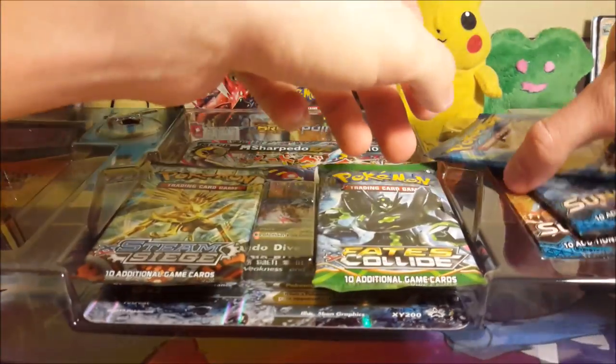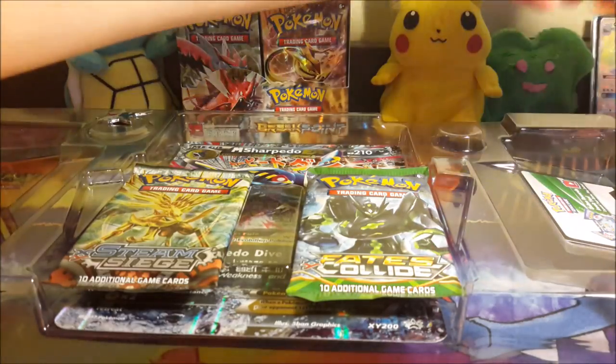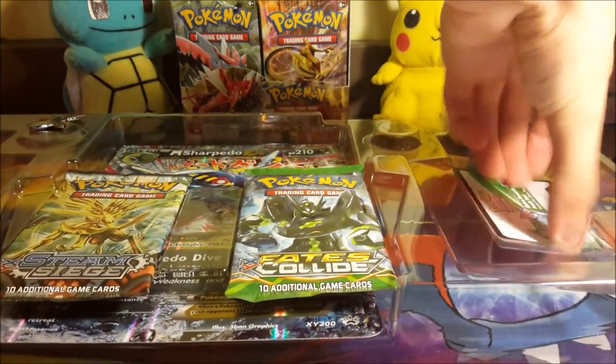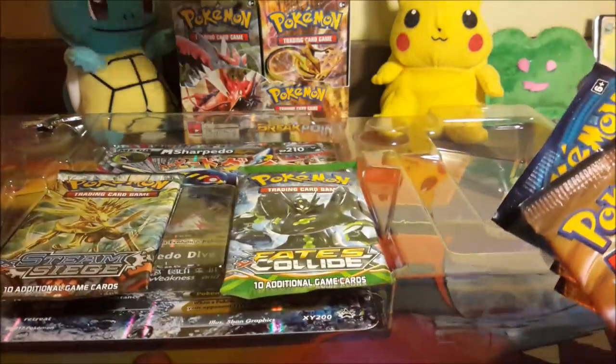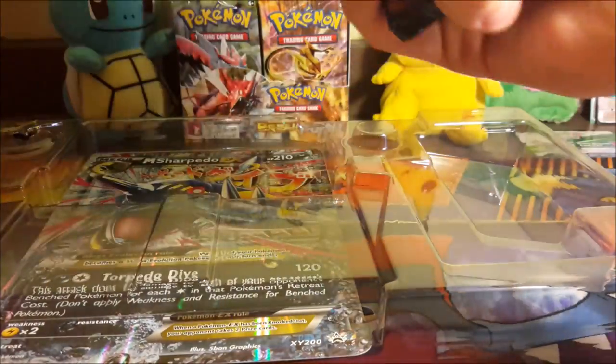Here we have the Sharpedo Spirit Link, and there's a Camerupt Spirit Link too. We have our code card — as you can see it does come with a code card. I will not be sharing it because I will be using it myself. We'll set that back there, and we have six packs.